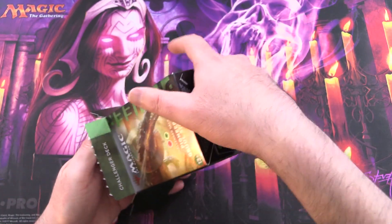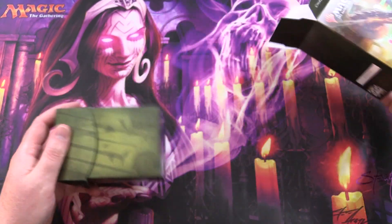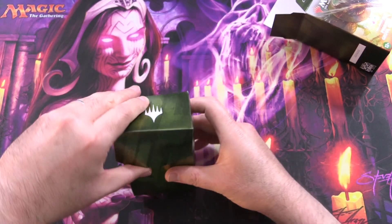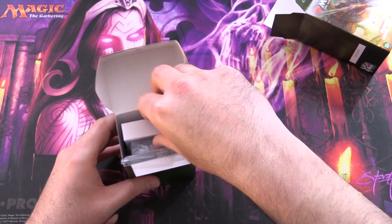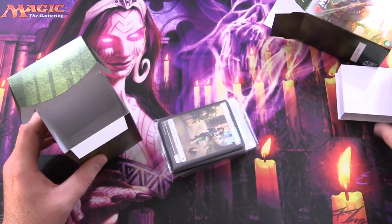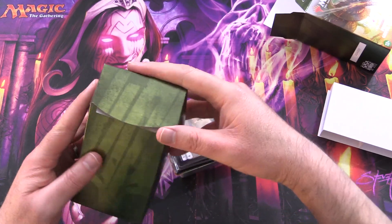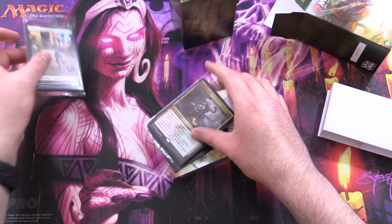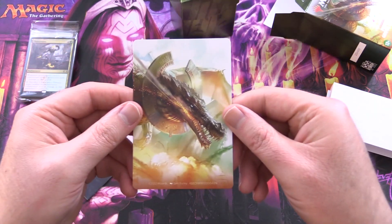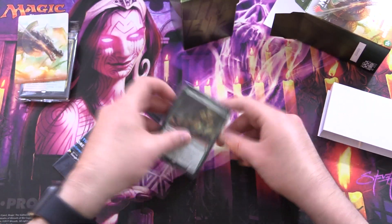These go for about $45 to $50 US, so a bit pricier than normal. I like how they've got the shiny deck box here, and I think this would comfortably fit a sleeved deck if you take the divider out. We've got some tokens, sideboard, and a nice divider to keep your sideboard separated.